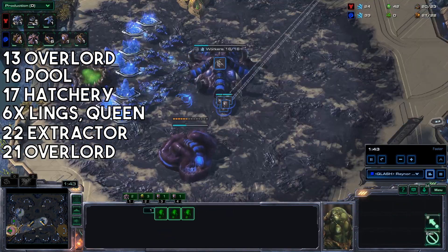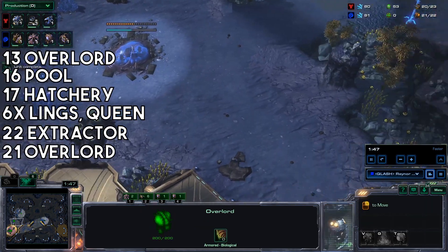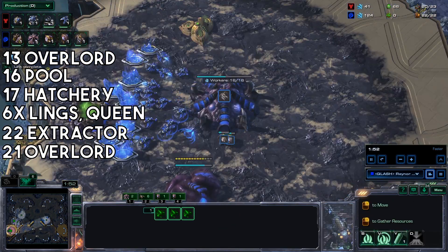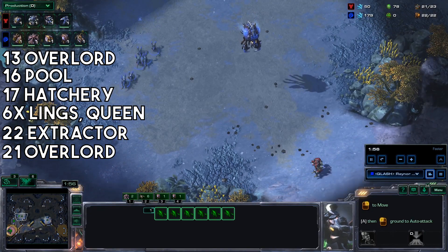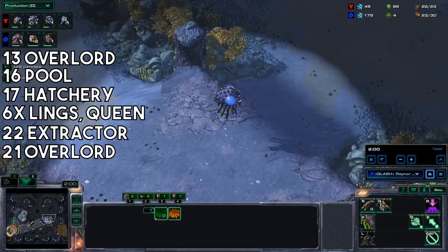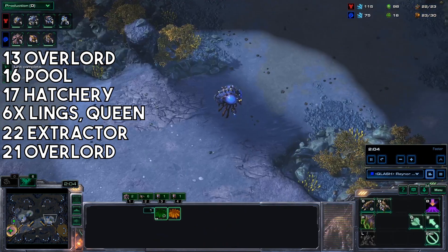Another overlord. Get back to droning. Fill up your extractor. Those lings should be going across the map to try and get your opponent's command center.